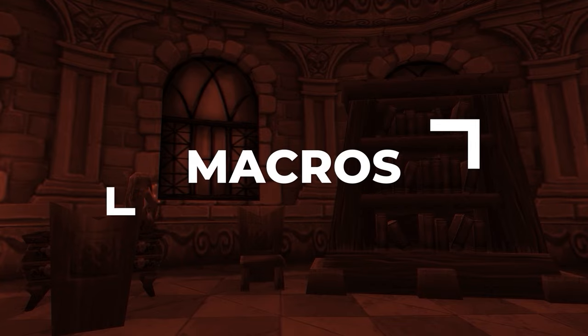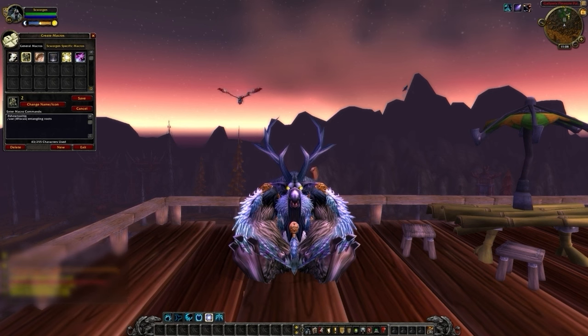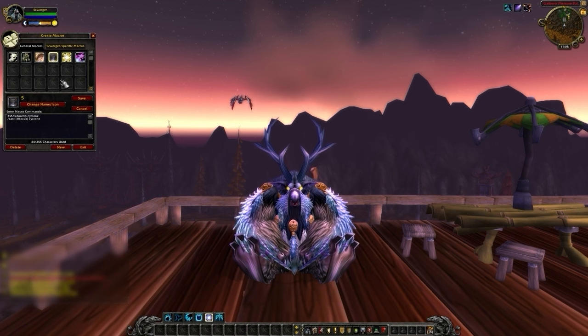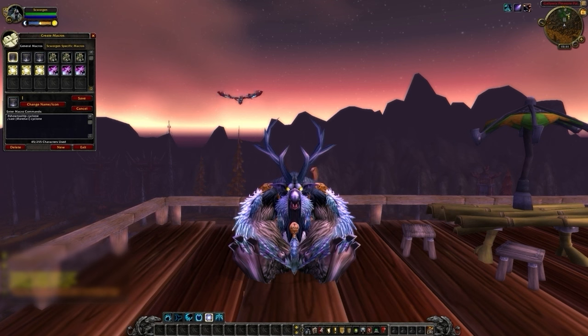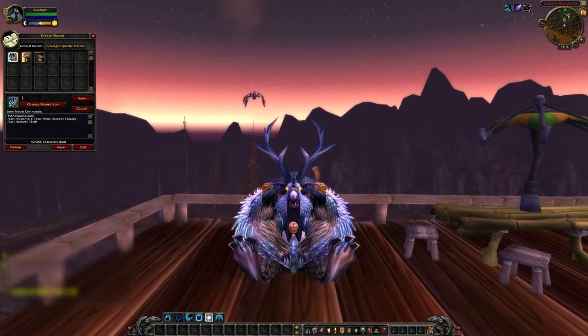Let's wrap things up with every macro you're going to need to be competitive in PvP. First up, you're going to want Focus macros for Skull Bash, Entangling Roots, Hibernate, Cyclone, Solar Beam, and Faerie Fire. If you're looking to elevate your macros, you can turn these into Arena123 macros for Cyclone, Entangling Roots, Solar Beam, and Faerie Fire — this gives you the most control and speed if you can afford the keybind space. In Cata, you can only Bash in Bear Form, so you should have a macro that instantly swaps you into Bear to use this ability. We also need one for Frenzied Regeneration, and finally a Stampeding Roar macro to catch up to enemies that are kiting or to kite ourselves.